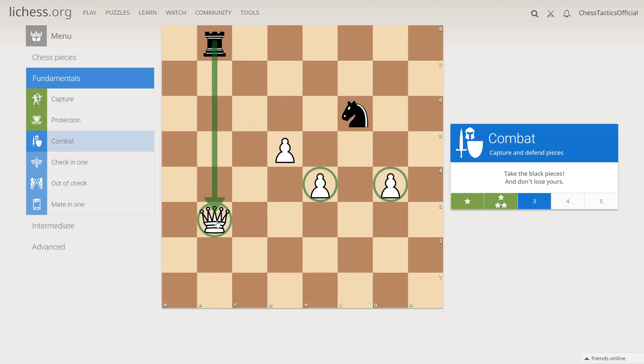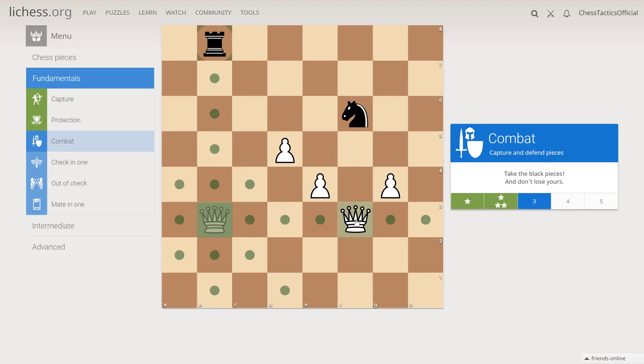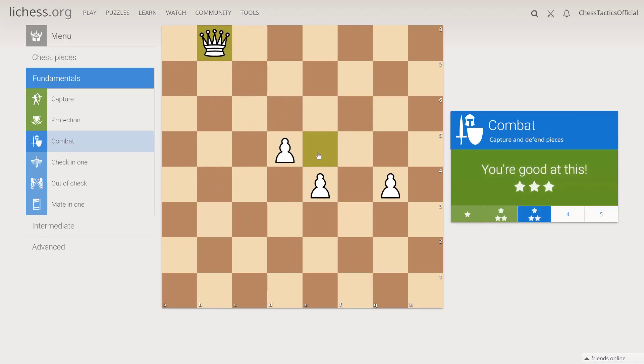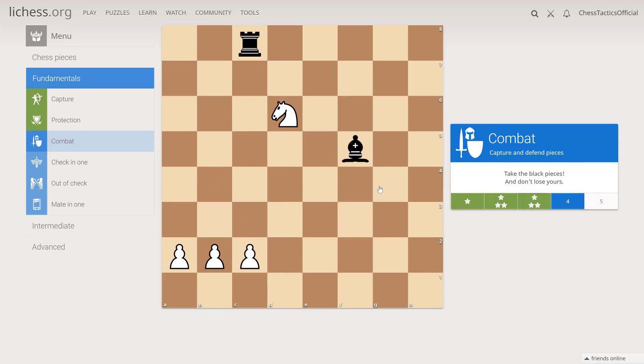We have two pawns hanging and the queen hanging, so we need to protect the pawns, then take and take. This is an artificial exercise because there is only one move available, but we are just training. First of all, defend. The c2 pawn is hanging, so c3 — we protected it. Now we can take the bishop first because it protects the rook, and now the rook.